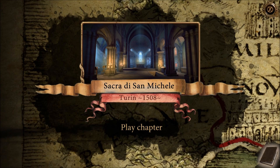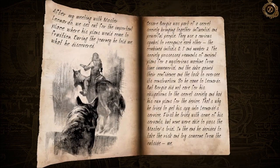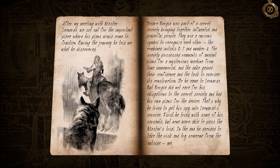Our second game of the day is The House of Da Vinci 2. It is the sequel to the 2017 first-person puzzler that sends players beyond the comforting boundaries of Leonardo's workshop, through locations in several cities across Renaissance Italy, in service of solving a large puzzle involving secret societies and mysterious creations that Da Vinci is working on.